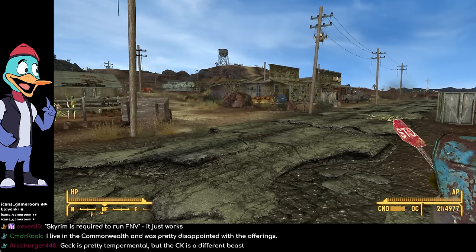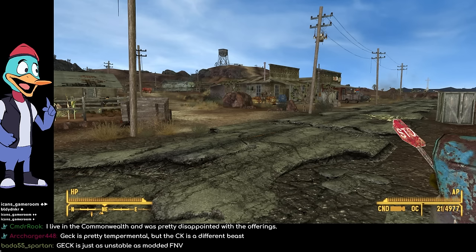The Fallout 4 dialogue system in the GECK is different from New Vegas. Learning how to make dialogue in one creation kit doesn't necessarily mean you'll understand how it works in the other one. People have made mods for Fallout 4 with characters that talk and dialogue, but I took a look at it and could not wrap my head around it. It is a very different beast from New Vegas.